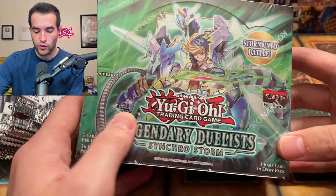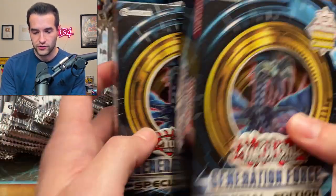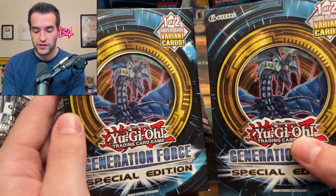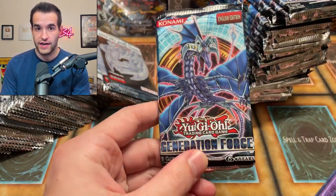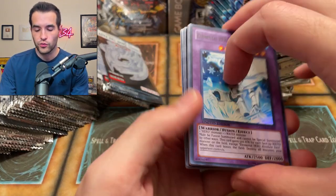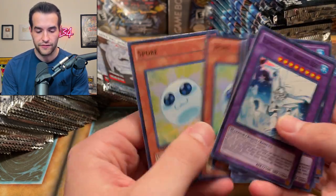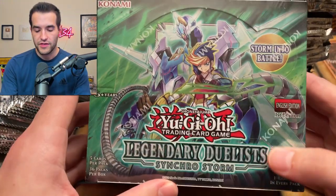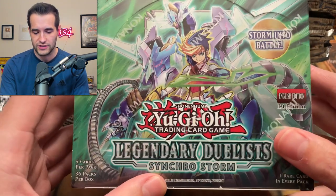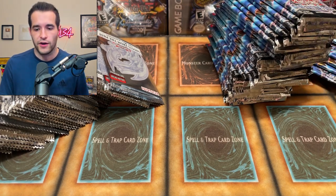We have a Legendary Duelist Synchro Storm booster box — we already pulled insane cards out of there and got him the ghost rare. And then we have Generation Force special editions, ten total. We're going to open all these off camera. We got all the Generation Force out. Maybe we'll actually pull the Leviathan Dragon ghost rare — we've never pulled it before. This set also has a really good promo: Absolute Zero as a super rare, split four and six. I think we're going to keep the Synchro Storm sealed and send it back to him, since we already pulled the ghost rare and Baron out of one box last time.